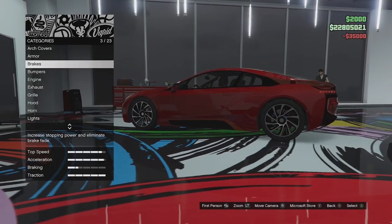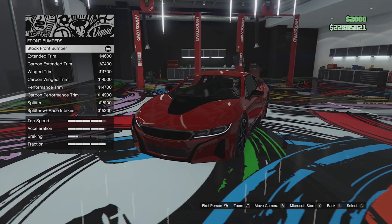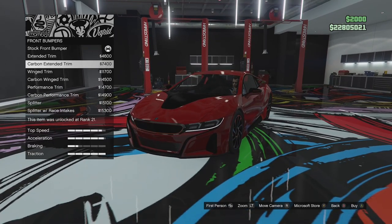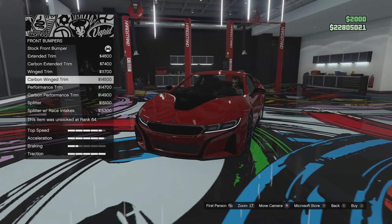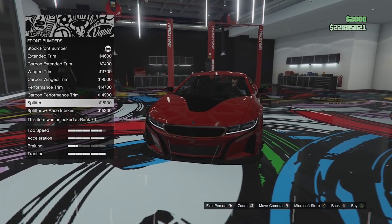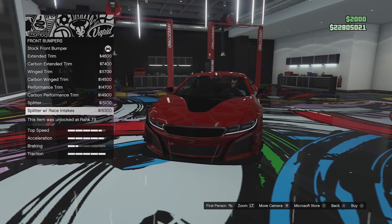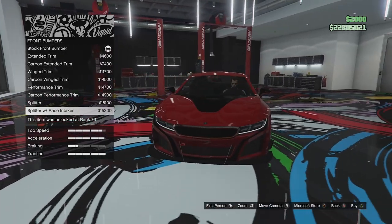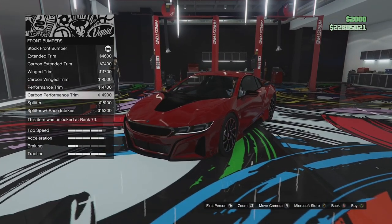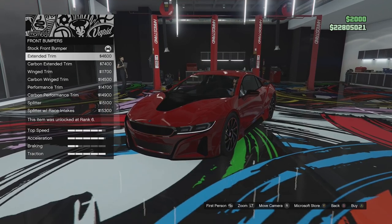We'll go for full armor and full brakes, then move on to the bumper options. The primary is red, the secondary is orange, so you can see the difference. We've got the extended trim, a carbon version of that, a winged trim, a carbon version of the winged trim, then the performance trim, a carbon version of that, and then an actual splitter with little strut mounts — I'm never really a fan of those. There's also a splitter with race intakes which adds some canards on the front bumper. I think maybe just the extended trim in black will look quite good.